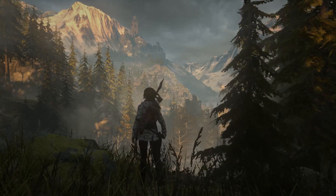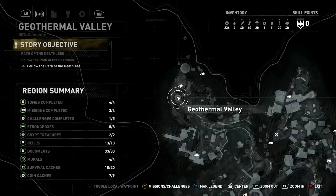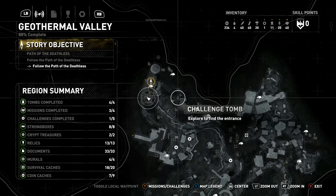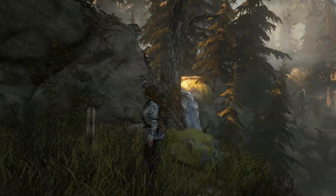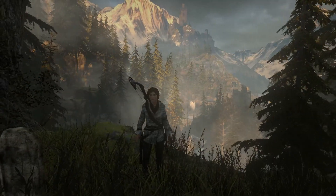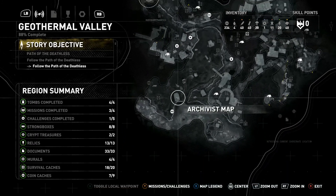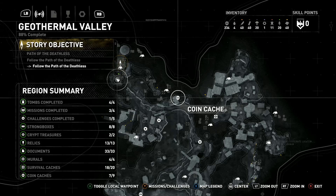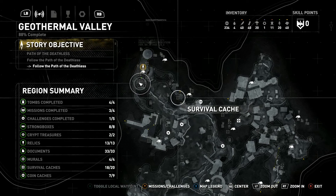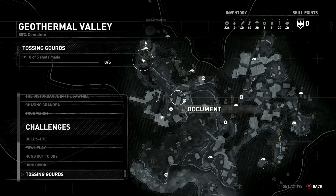Hey everybody and welcome back to Let's Play Rise of the Tomb Raider, where we are back in the geothermal valley and we have a few leftover things to collect and some challenges to complete. I already started recording a bit over half an hour ago, and I ended up running around and not achieving really anything. I picked up the coin caches and that's about it, because I wasn't able to find any of the other challenge objectives. I did find the tossing gores challenge - the gores, or really pumpkins, but close enough.